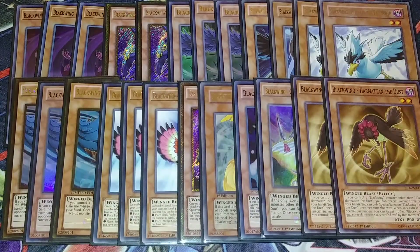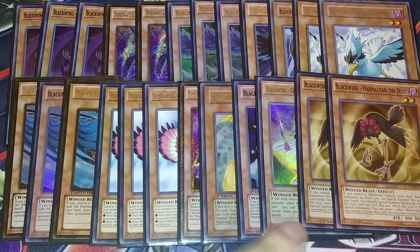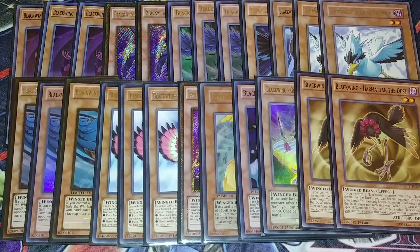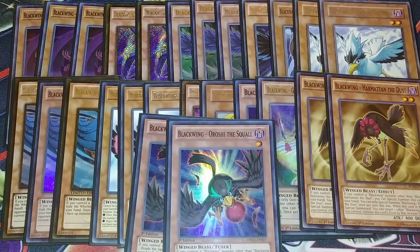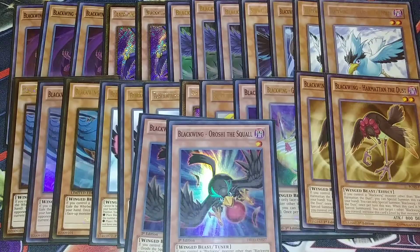Then I play two copies of Hamat and the Dust. Hamat and the Dust is a level modulator monster that allows you to change its level for any situation. For instance, if I special summon Hamat and have Blackwing Oster on the field, I target Oster, make Hamat level 6, and then Synchro them away to summon Full Armor Master — it's really easy to summon. Then for the last monster cards I play two copies of Orsha the Squall. Orsha can be special summoned directly from your hand and it's a level 1 tuner that extends our plays into things like Chidori the Rain Sprinkling and with Simmo you can go into level 7 Synchro plays as well.